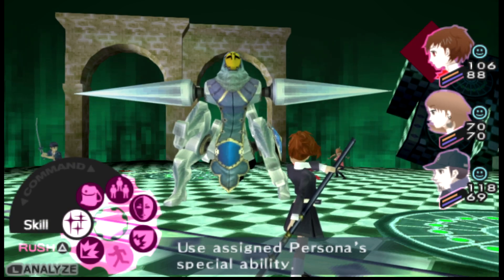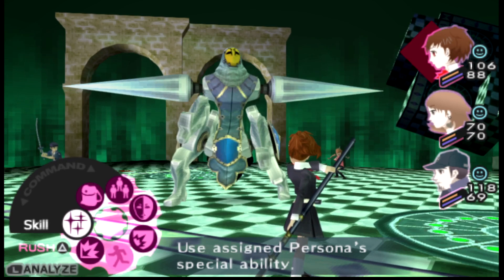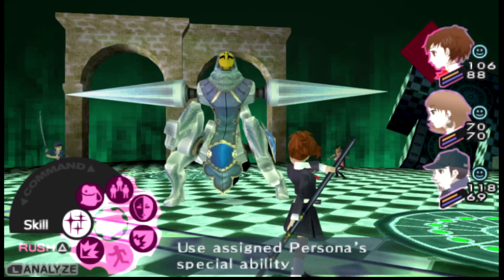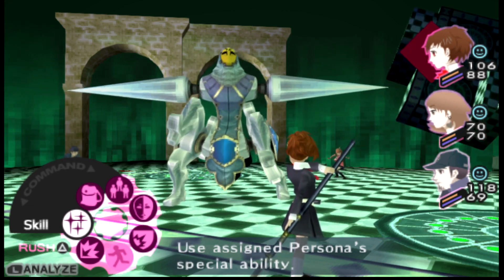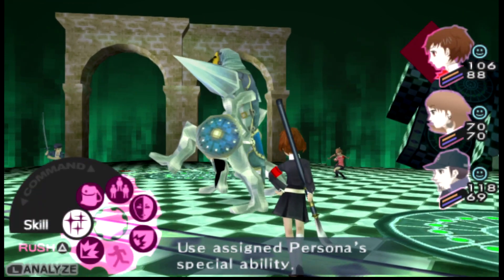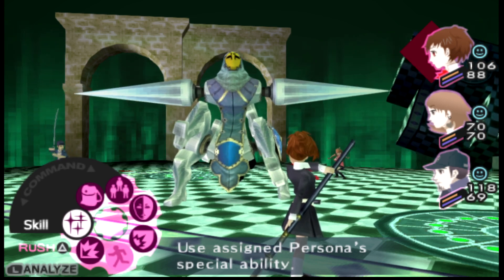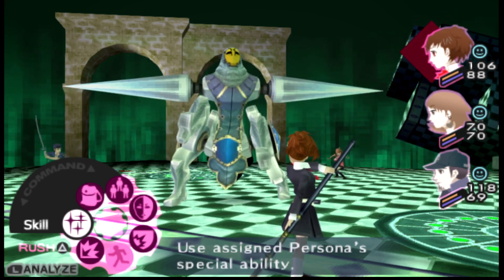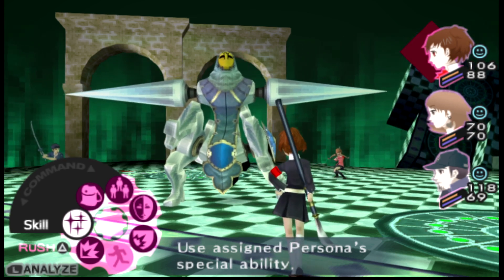Round two. This time I got a slightly better turn order with everybody going before the Rampage Drive. There's a fair amount of randomness to turn orders in boss fights — generally your team acts in the order they're slotted into the party, while the enemy will just have their turn inserted in a random place in the turn order.